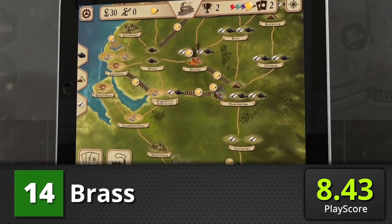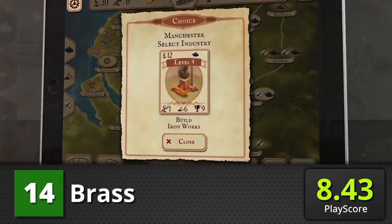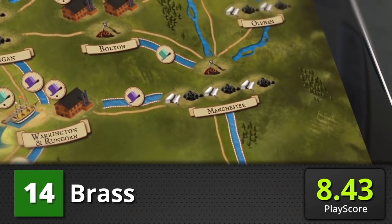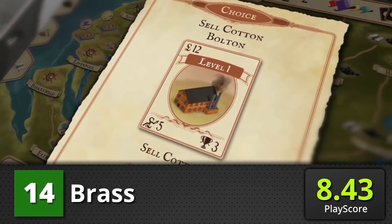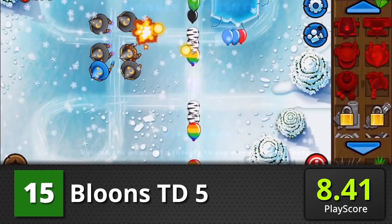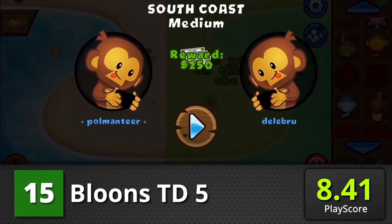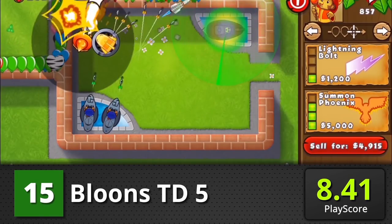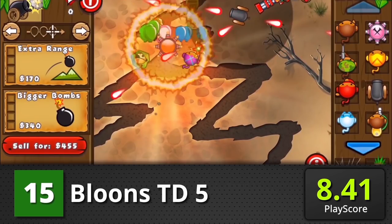Brass: feel the birth of the Industrial Revolution and control the economy in this challenging board game. Start your idea of monopolization and use your intellect to dominate the game. It has a PlayScore of 8.43. Bloons TD: engage in fun, head-to-head battles with the popular Bloons. Take on various modes and go on a monkey-sized skirmish. It has a PlayScore of 8.41.